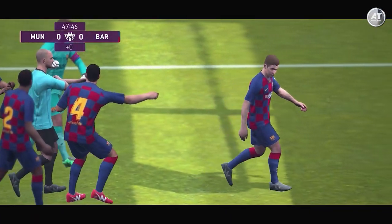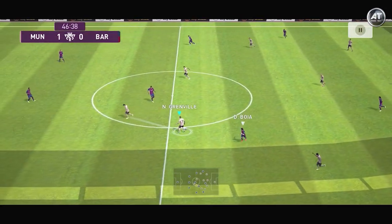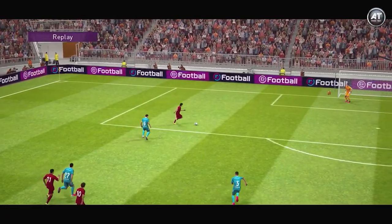You can choose between two different modes — classic with virtual buttons, or a more modern alternative. No matter what you choose, you can make walls, send it deep, take shots, do bicycle kicks, or cross the ball towards the goal — basically everything you could do if you were actually on the field yourself.